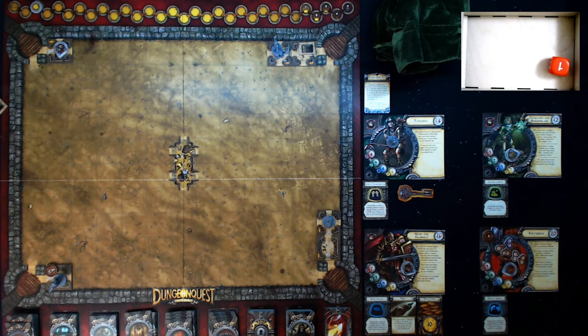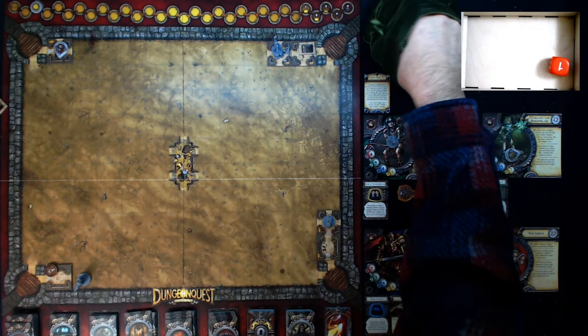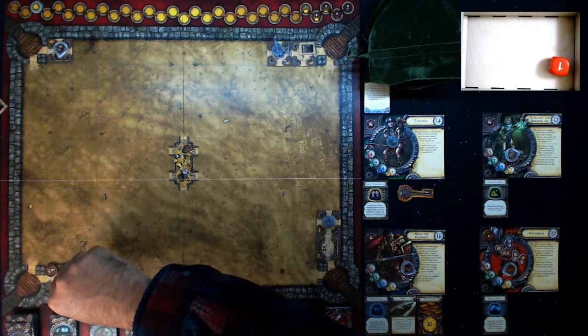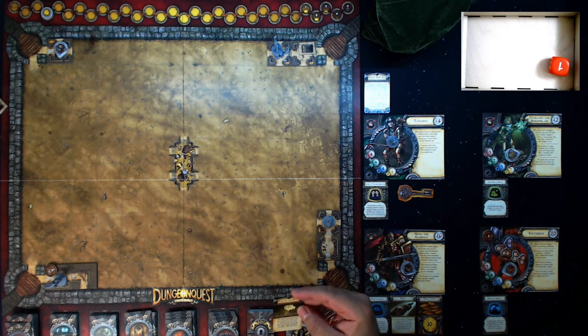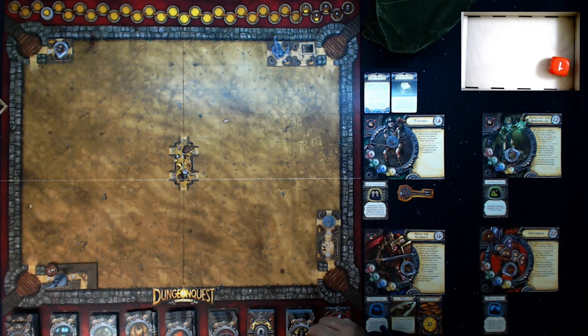On to Hugo the Glorious - he'll move this way and gets a corridor that goes nowhere, then moves back. It's Tatiana's turn in the catacombs - she draws a catacombs card: Hole in the Roof. Test agility; if you succeed you may exit the catacombs, if you fail end your turn. She doesn't want to exit yet, so she stays in. On to Chalara - she moves this way and draws the Bridge chamber.